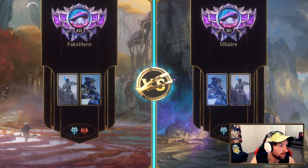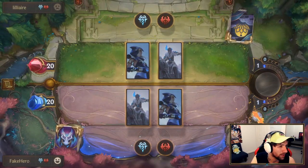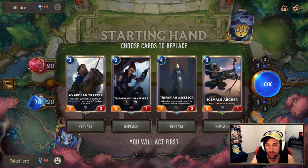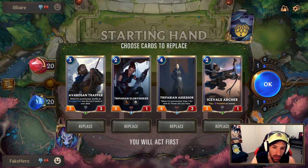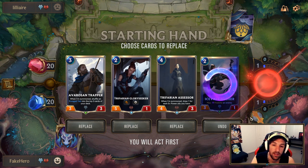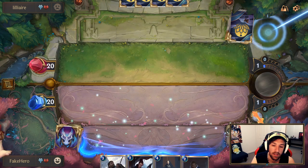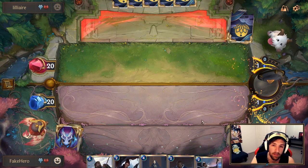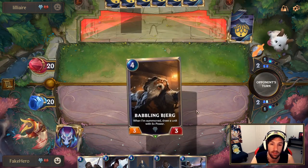This is not something I'm looking forward to — one of my pet peeves is mirror matchups. Some mirror matchups are funnier than others; this one doesn't feel as fun. This is pretty crazy. I think I would consider keeping this hand. We can consider kicking the Icefail Archer but I do like the curve. Avarosian Trapper is massive in this matchup. Glory Seeker is not too bad either, though it can get countered. Because we have the Assessor too, it's pretty nutty. This is a good hand for a mirror matchup.